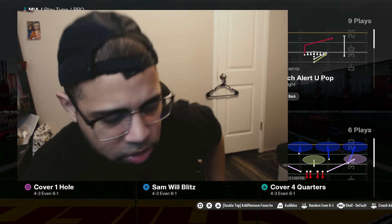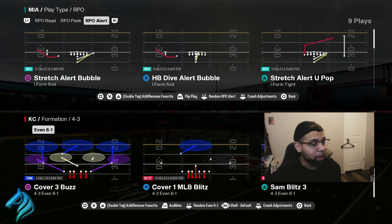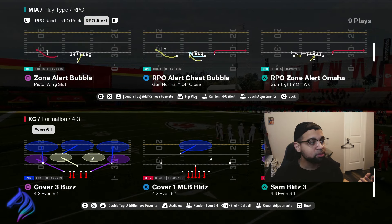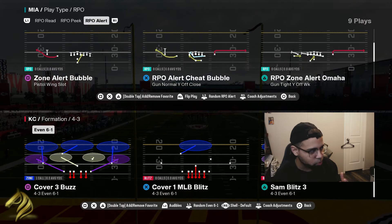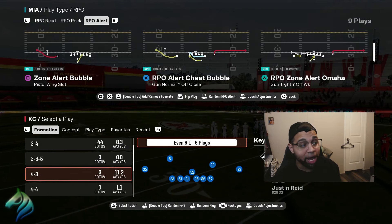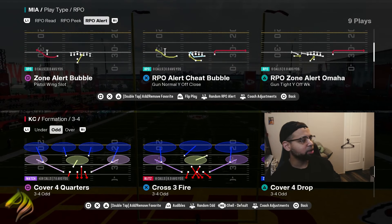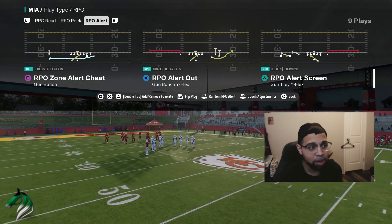We're going to go over how to shut down RPOs. Very easy, should not be a long video, so I'm going to go ahead and just flip the screen so you guys can see what we're doing. I'm only going to show you guys how to stop it out of one formation, because in a lot of formations you're simply just going to be manning up the slot receiver. We're going to start off with a linebacker-heavy set — let's hop into 3-4 odd, which is something I've been utilizing myself. We're going to come out in cover four quarters against shotgun RPO, because that seems to be some of the best RPOs in the game that a lot of people are utilizing.